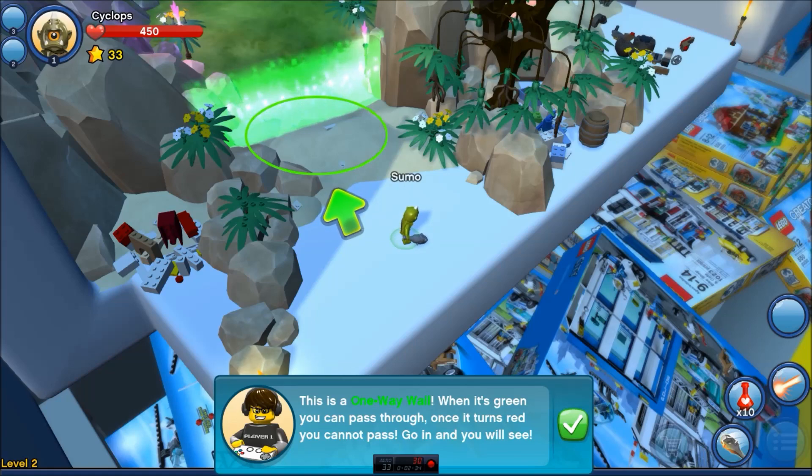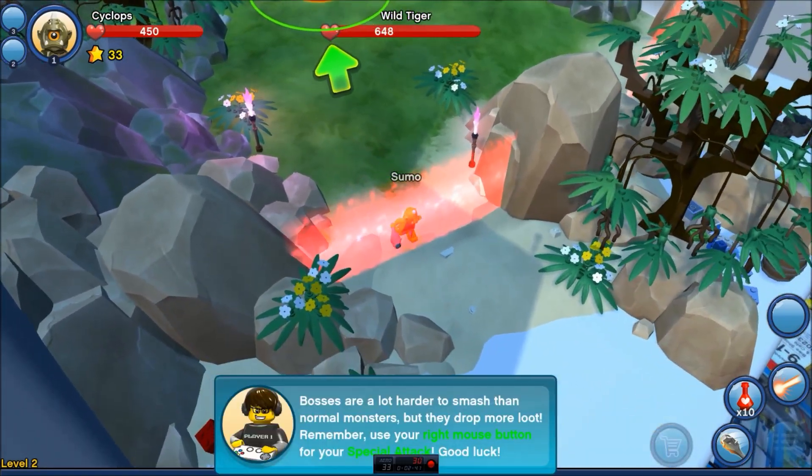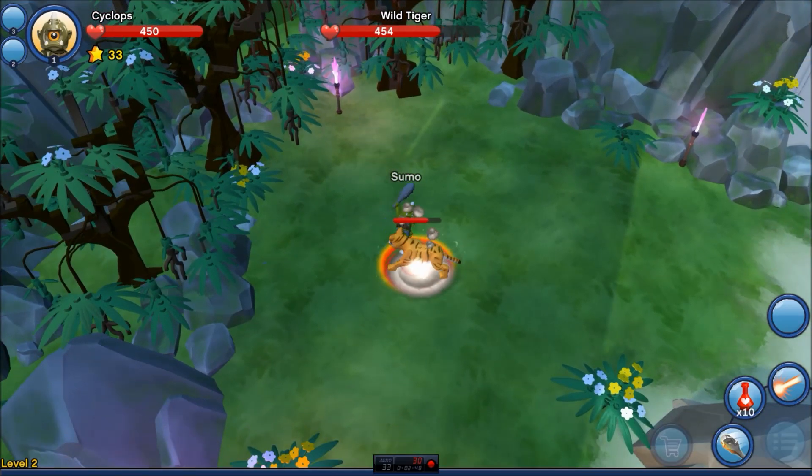This is a one-way wall. When it's green, you can pass through. Once it turns red, you cannot pass. Go in and you will see. Let's see. Okay, green. So I can't go back now. Alright, what do we got here? Bosses are a lot harder to smash than normal people. That's okay. Let's go and laser them up a little bit.